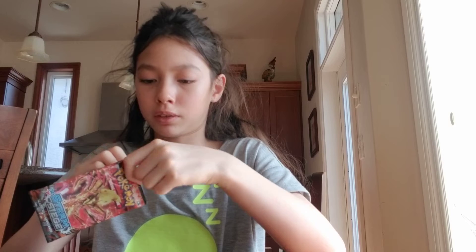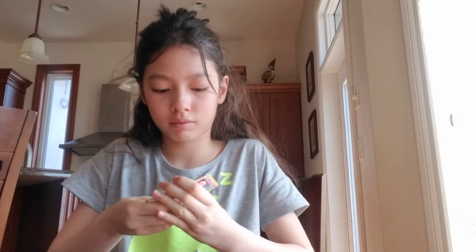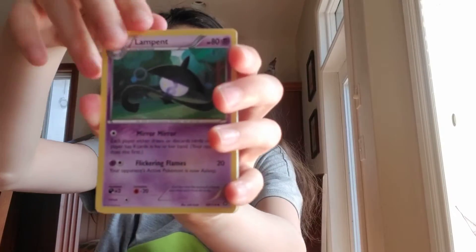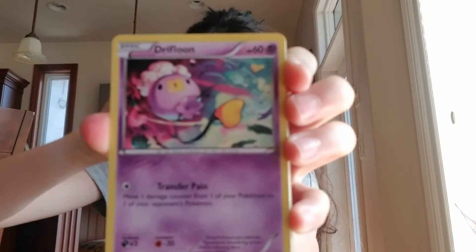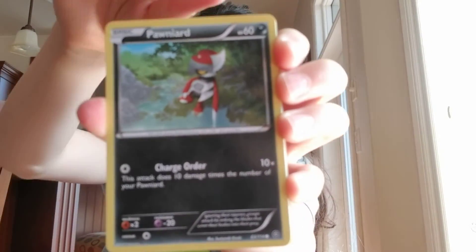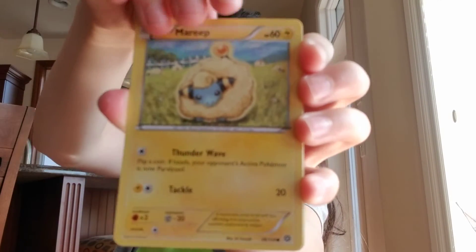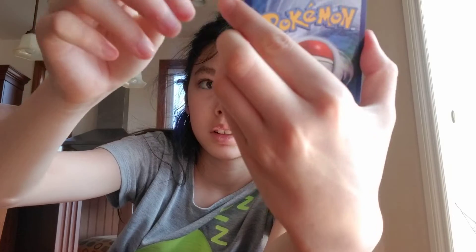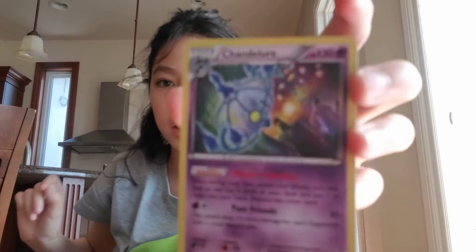On to the first Steam Siege — not sure which one was the extra one, maybe it is this one. Here is the code card. Lampent, Gardevoir Spirit Link, Tangela, Jigglypuff, Ponyta, Cedot, Klinklang, Klang, Klink — and a holo Chandelure.